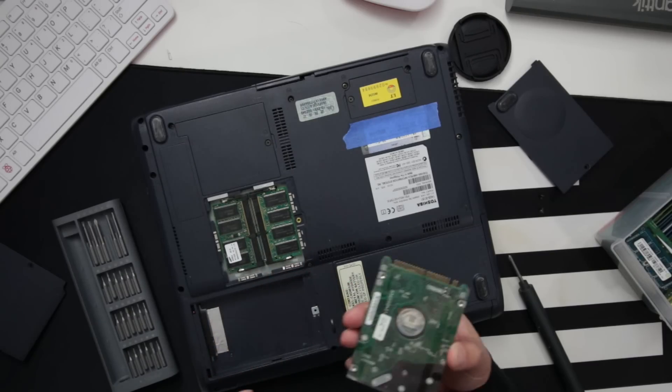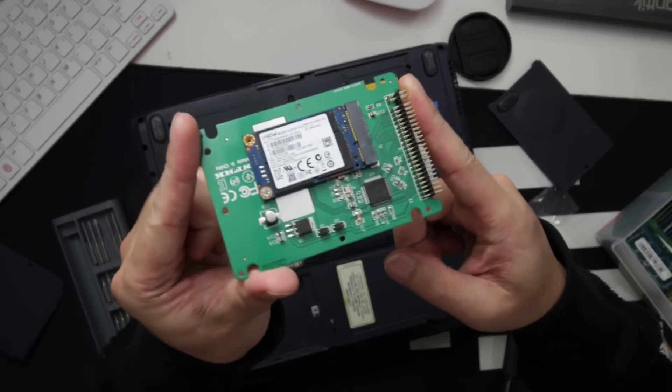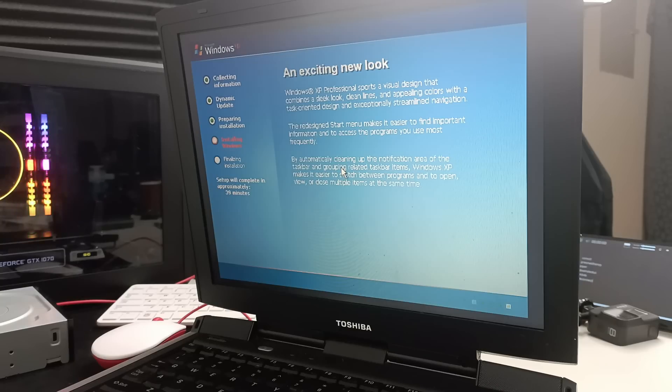The first thing I did was replace the hard drive because the original one was clicking like crazy — when I tried to boot it up it would take forever. I ended up upgrading from a spindle drive to an mSATA using a 44-pin to mSATA adapter, and after replacing it, it worked right off the bat. Reinstalling Windows wasn't hard at all since everything is supported on hardware that old.